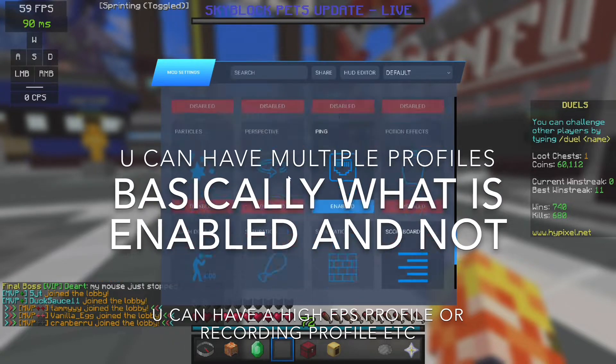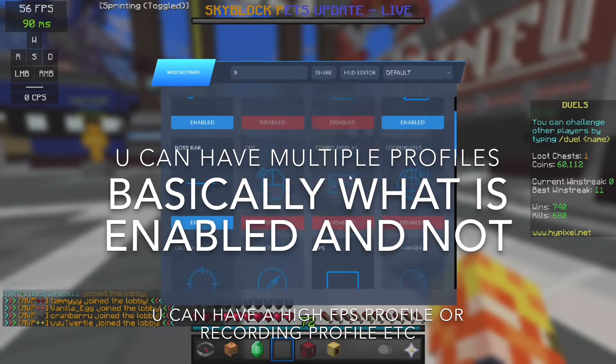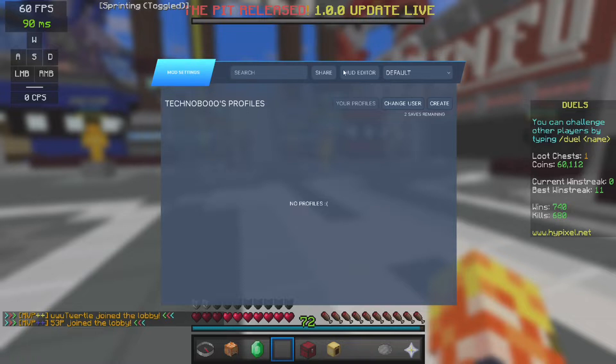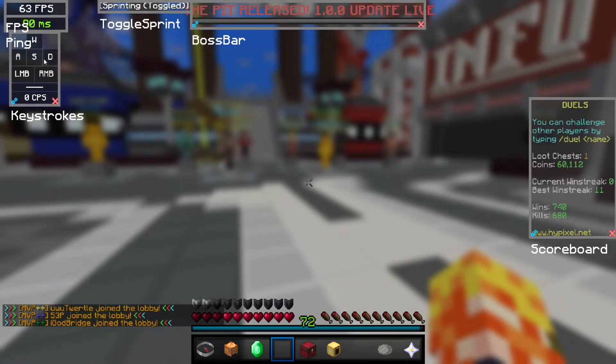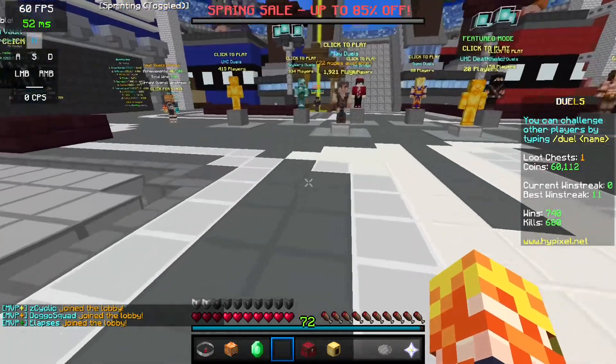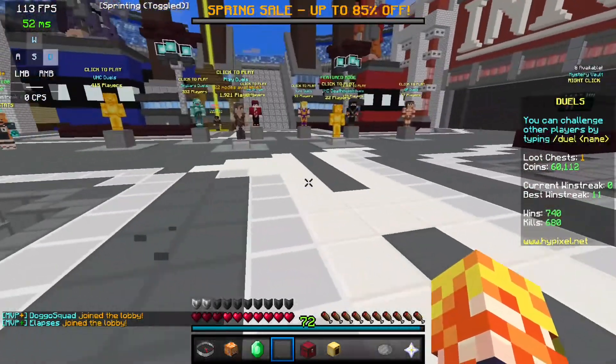I personally like this screen because it's really simple — just enable or disable. I like it. And the HUD — all you've got to do is make things bigger or smaller, move everything around. It's cool. All right, that's it for PvP Lounge — next client.